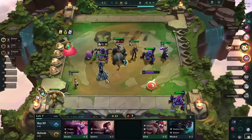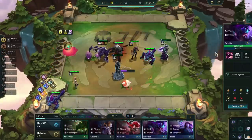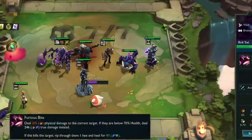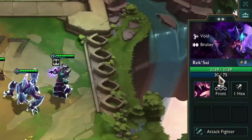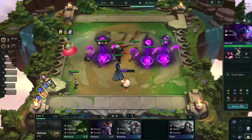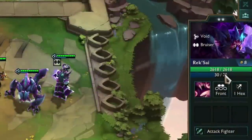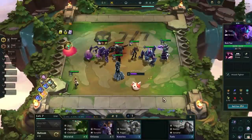At the moment her HP does not get increased by the bruiser multiplier at all. This problem can affect your bruiser units as well. Upgrading this Rek'Sai puts her HP at 2139. If we put her on the bench and return her to the board, her HP will now jump to 2618, which means she wasn't receiving the full benefit of the bruiser trait.